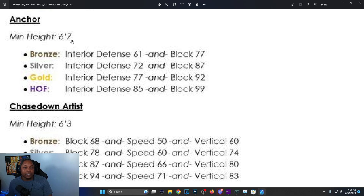Anchor: minimum height is 6'7. Now you need ands — Hall of Fame requires interior defense 85 and block 99. Before you just needed either or — just a 99 block was good. Gold is interior defense 77 and block 82.